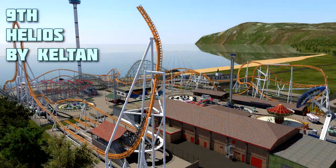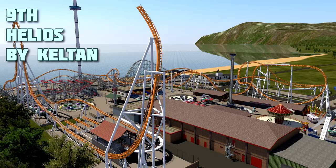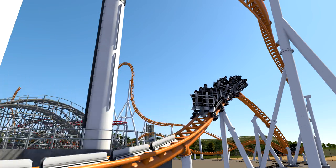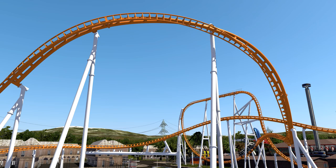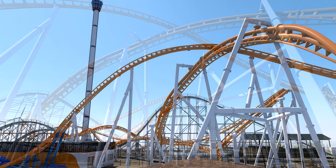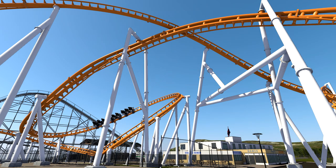Coming in at ninth is Helios by Kelton. Helios reminds us of Icebreaker, but better. It features an impressive triple launch, which is visually striking thanks to the top hat element and the twisted reverse spike. It features a whole host of high speed elements, buckets of airtime and some really awesome and well thought out dueling action. The inversion into the mid course is also another unique element of the ride, as is the zero-g stall after the mid course, which feels just a tiny bit too snappy in part. Overall, Helios is a fantastic roller coaster which keeps up its pace and provides fantastic thrills along the way.